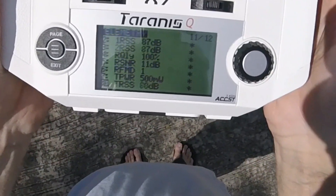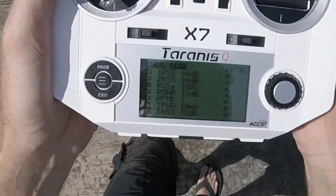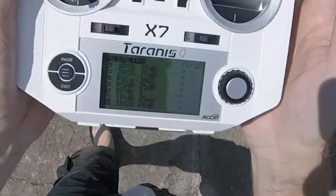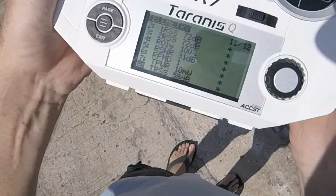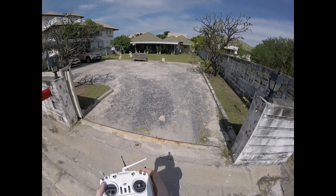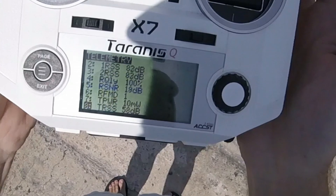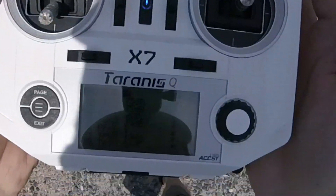Now if I go closer, I'm down to 25 milliwatts, then 10 milliwatts, and RFMD is still 1. I think that should not be the case. The quadcopter is right there — maximum 20 meters away — and it has not given me the fast 150 Hz update yet. That's not good.